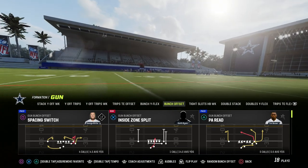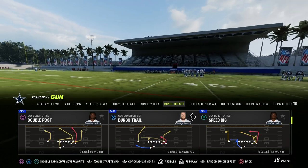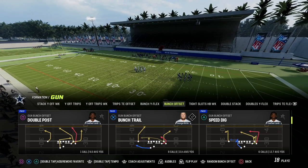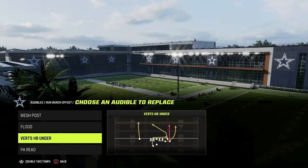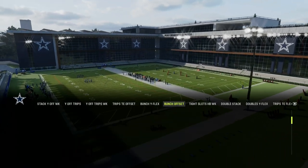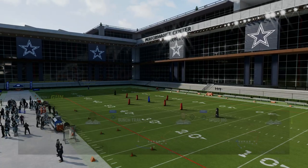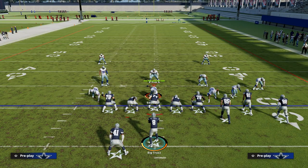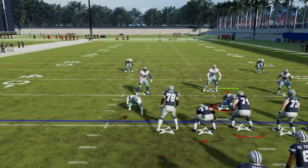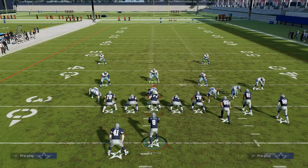How do you run wide cross or how do you run cross out of bunch? My favorite play to use this is speed dig. If you don't have speed dig in your playbook, you can run it out of verts, halfback under, or PA read. But I want to show you the core foundational concept out of speed dig. This is incredible against man, incredible against zone, incredible against match. It doesn't matter what the defense does — this is a really good passing concept, and if you make the right read, it's borderline unstoppable.